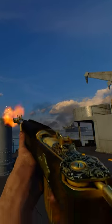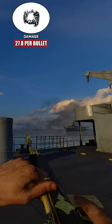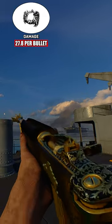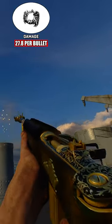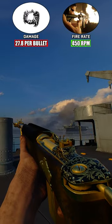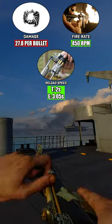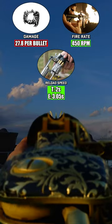The semi-automatic rifle deals a maximum of 27.8 damage per bullet, making it an optimal 4-shot kill up close. This worst-in-class damage profile is offset by the best-in-class fire rate of 450 rounds per minute, as well as a rapid tactical and empty reload speed of 2 seconds and 3.05 seconds respectively.